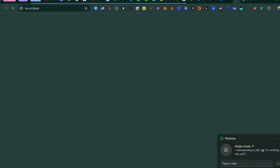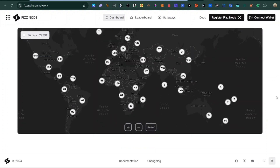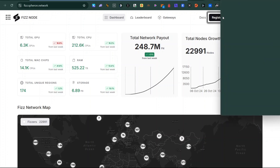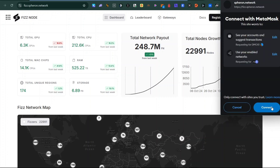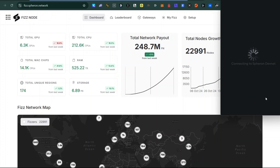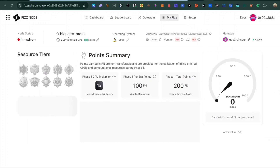After getting the faucet tokens, go to fees.sephoria.network to register your node. You can see there are currently not more than 23,000 people running this node and there's an NFT capped at 25k. To register, create an account using Gmail or GitHub, then register a node by connecting your MetaMask wallet.